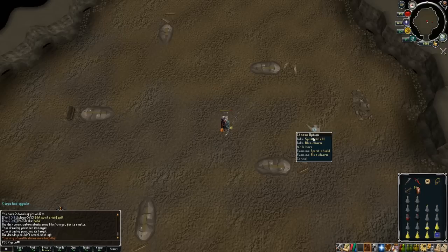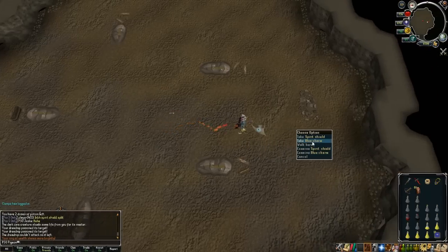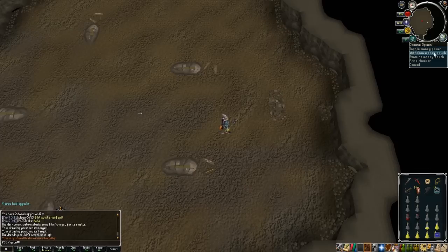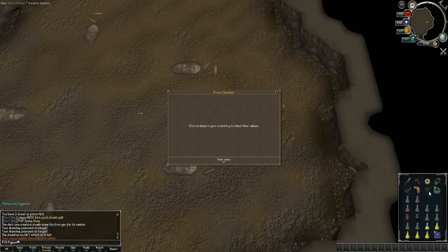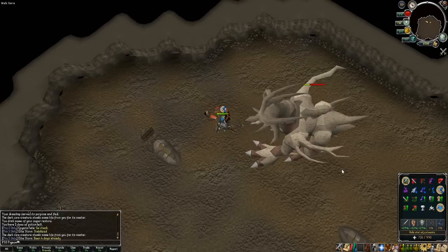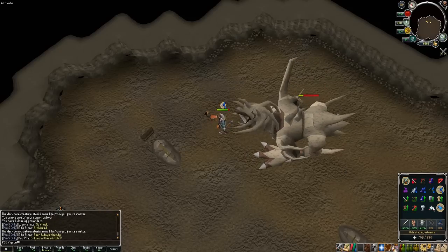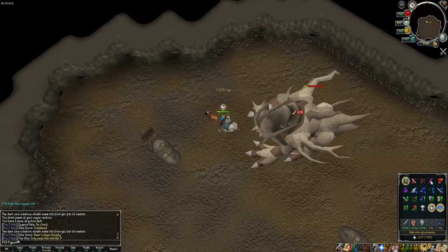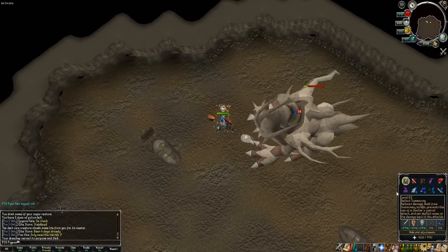Obviously if I get a sigil, that would be a massive boost to the one bill drop tab depending on what sigil it is. If it's a divine, that is perfect — that's like 400m into the one bill drop tab straight up. So that'll be near enough double what I've got now; I think on the last progress update we had like 210m or something like that.